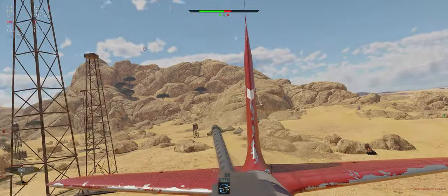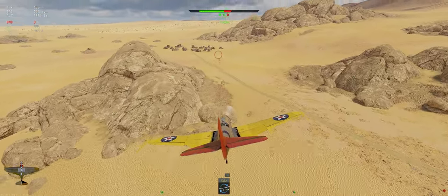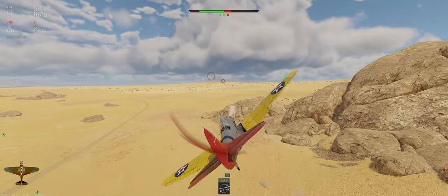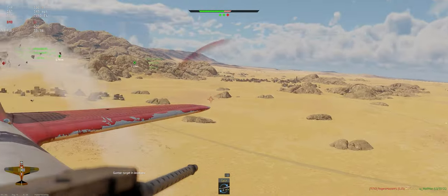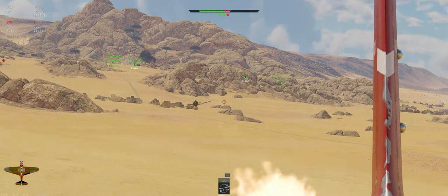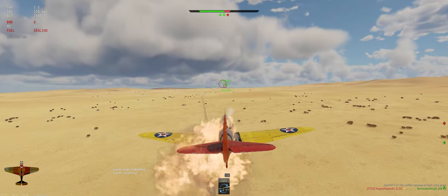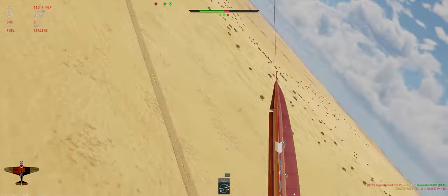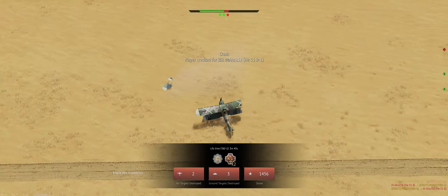We're going to RTB. Got to get our nose down — that I-16 is pretty low. It's right behind my tail — like they did it on purpose. Yes, they did. We're going to cut our throttle and try to get this fire out — can only do it for a few seconds. Well played — he rammed us. I probably would have done the same thing.